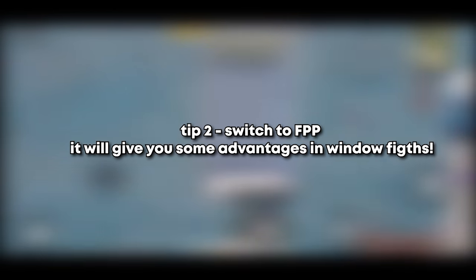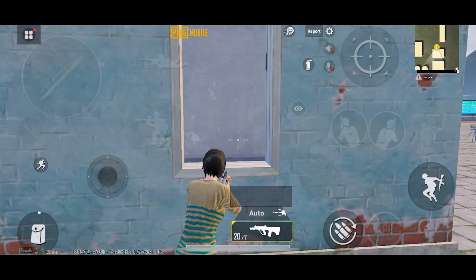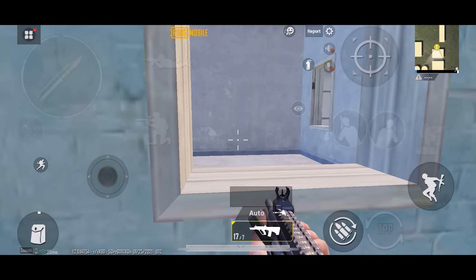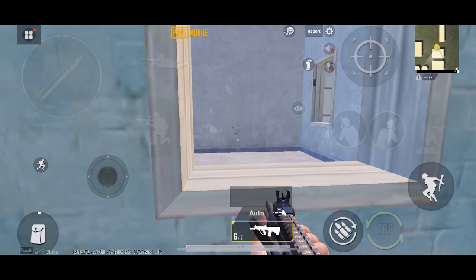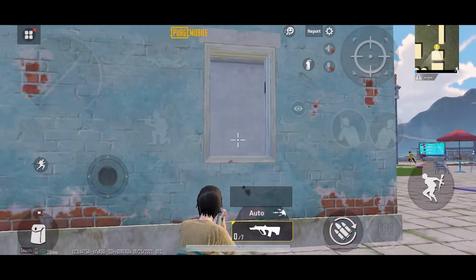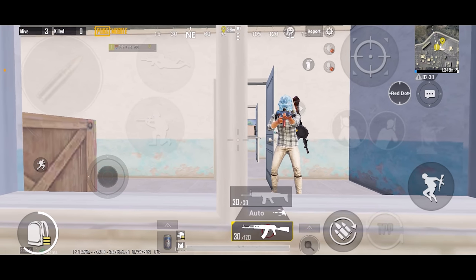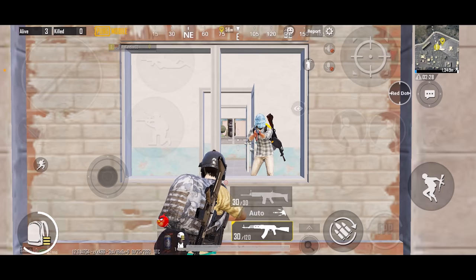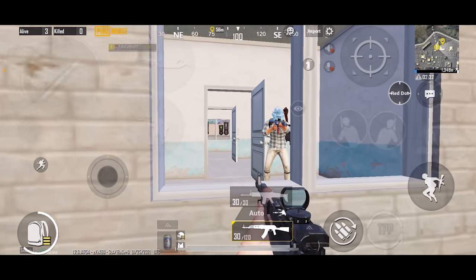The second tip is to switch to first person perspective, because FPP will give you some advantages in window fight situations. Here I am shooting in third person view and the bullets are actually hitting the window frame instead of the wall. When I switch to first person view and shoot at the same wall again, the bullets are actually hitting the wall. As soon as I switch back to third person view, the bullets hit the window frame again — I don't know exactly what's happening, maybe the game mechanics are broken. Also, using FPP gives you more field of view. So just remember to switch to FPP in window fight situations to get an advantage.